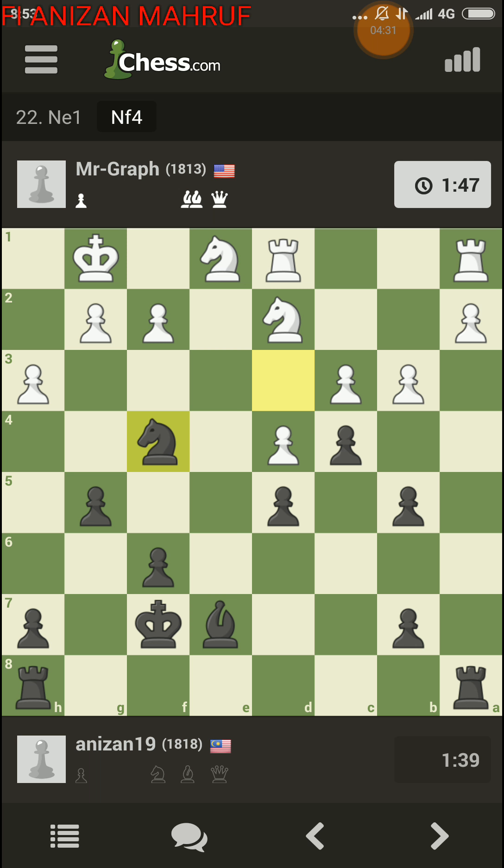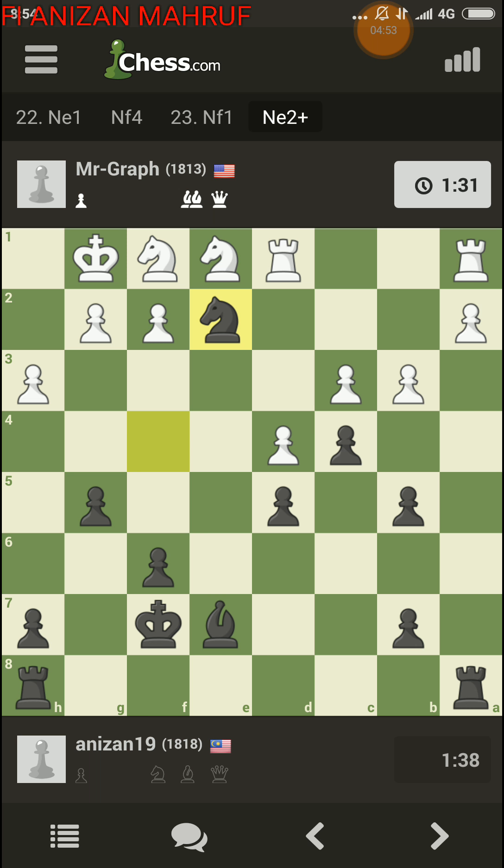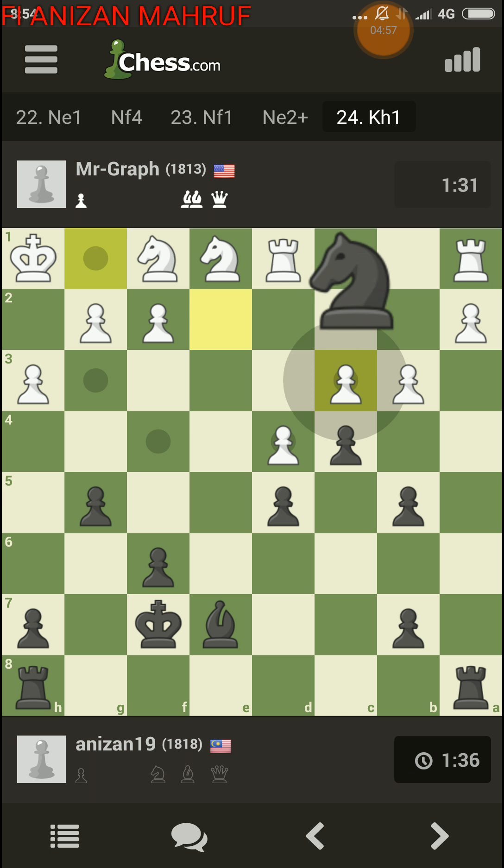Good to activate my bishop — still thinking about the idea of h5 at some point. Now I'm threatening knight e2 check and winning his pawn, so I think we're gonna see king f1 soon. He missed it, so I'm gonna check and take that pawn.